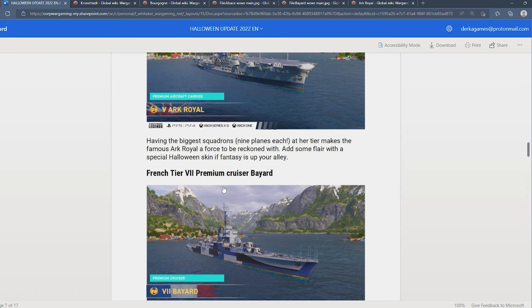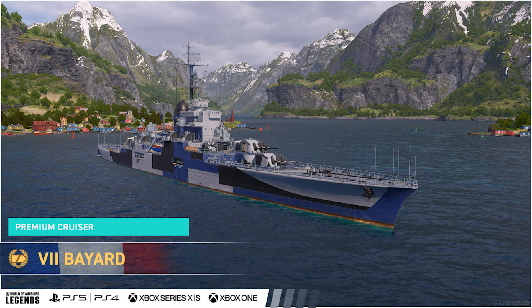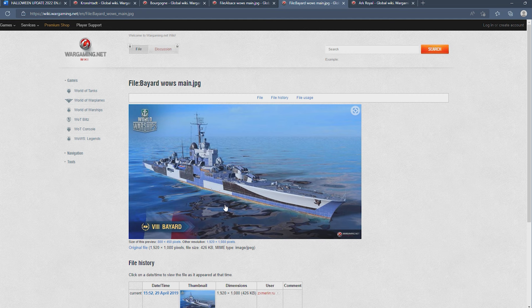Finally, a Tier 7 premium French cruiser — the Bayard. She has 12 152-millimeter guns, she is going to be fast, agile, and a bit of an HE spammer. Definitely going to be a menace. Three torpedoes per each side.